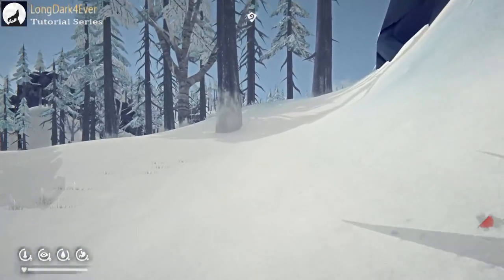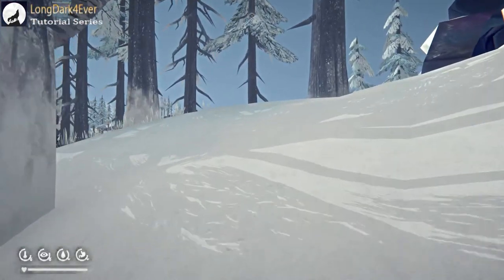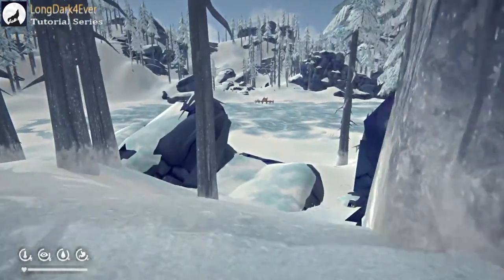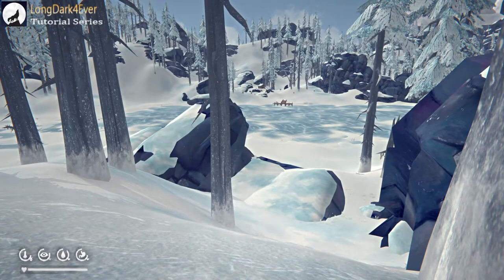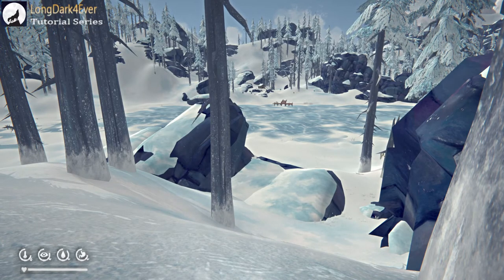And here you are — you made it! Over here is the mountaineer's hut. It's so easy to get down into the mountaineer's hut from the summit, and this is what I find the best way to do it. Like I say, there are a lot of other ways — pick the best one that works for you. There's the hut right over there. Thank you very much for watching, I really appreciate it, and I hope these videos help you. Take care, bye!